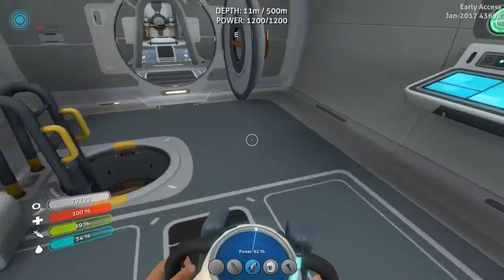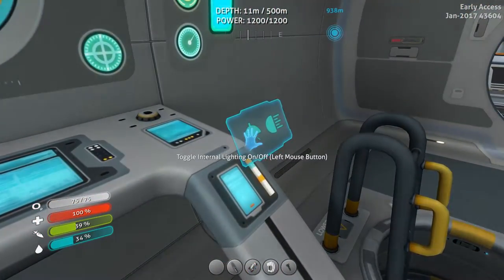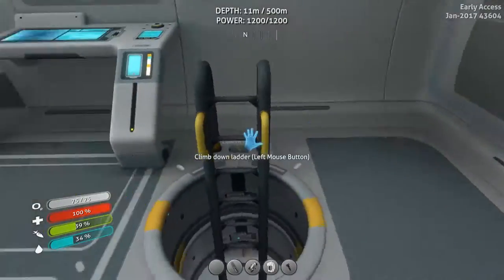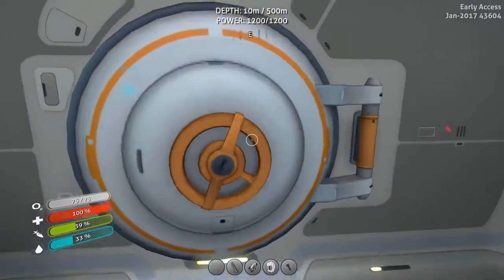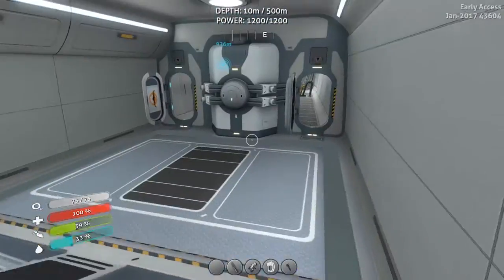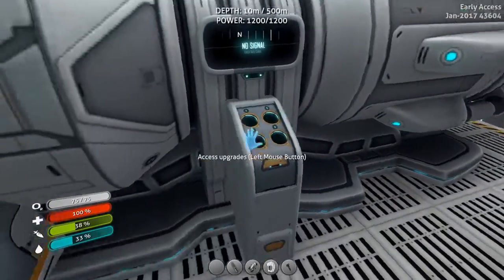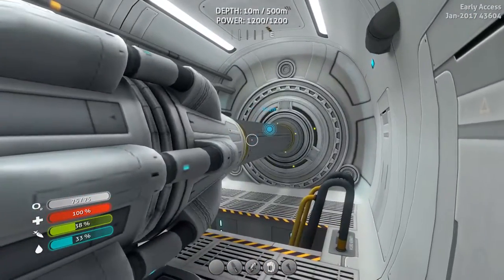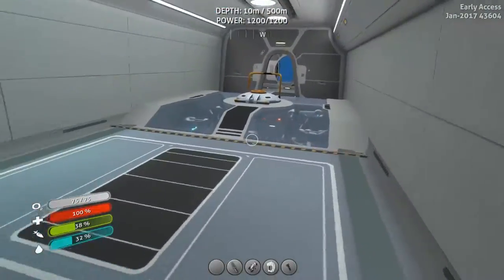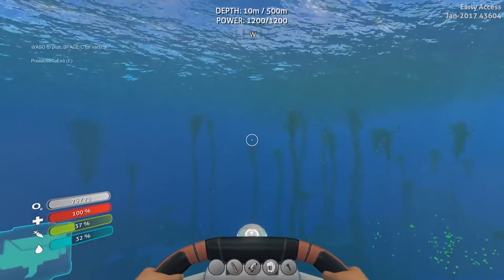Oh, look at all this stuff! There's been updates. Power cell, power cell, power cell. Apply upgrades - we have no upgrades. Oh, there's the motor - she's running! She's running! This is so exciting. More power cells - awesome! Okay, we gotta move this bad boy. Let's do this - let's pilot the sub! Space and C for vertical. Oh, this is exciting - this is so cool! Oh, look at that horn! Oh that's right, there's cameras now.